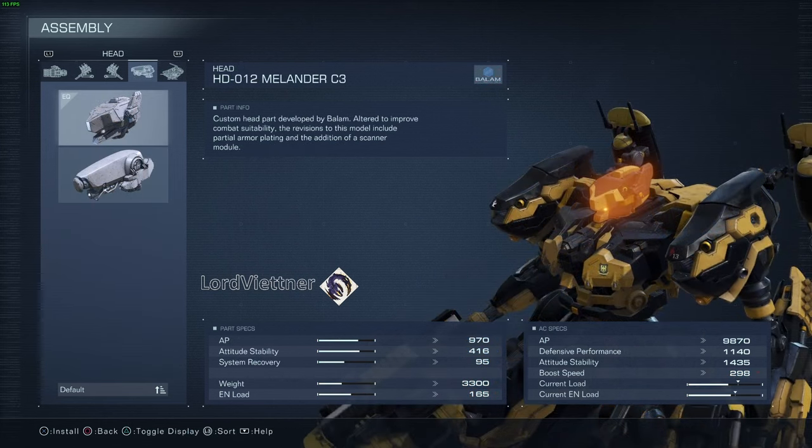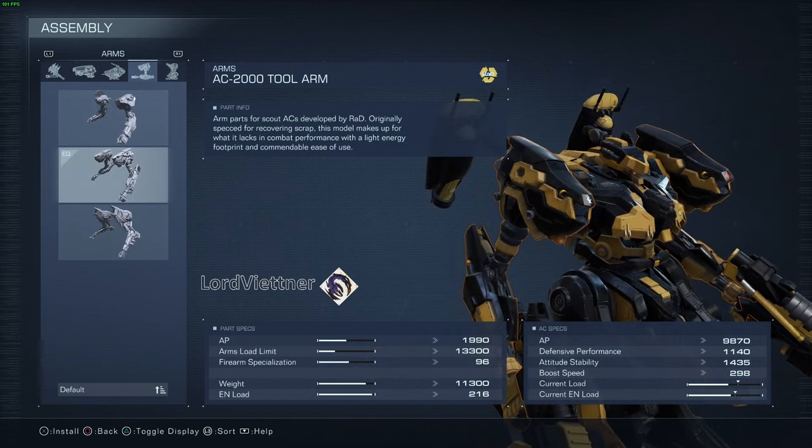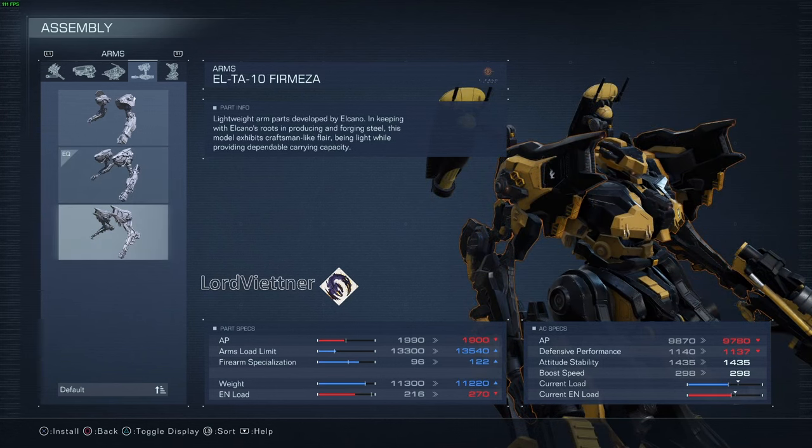Now the head and core unit are the Melander C3, which I believe are unlocked early if you pre-ordered the game, and they're just generally good parts. They don't excel at anything and they don't suck at anything, and they keep me within the energy and load limits that I need. For the arms, I usually run the AC2000 tool arms, but occasionally I'll swap to the ELTA10 for Mesa if I need to drop a little bit of weight or gain some load limit.